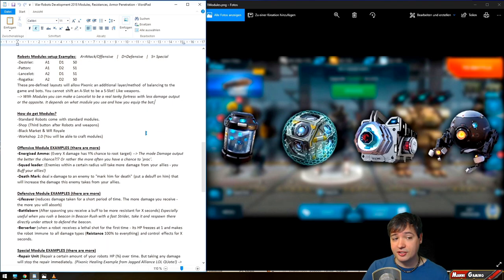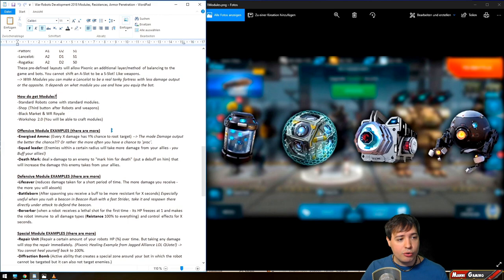How do you get modules? Standard robots come with standard modules — that's one way. There will be a shop with a third button after robots and weapons, so you can buy modules directly. There will also be the Black Market and War Robots Royale where you can get modules, with varying rarities. And the Workshop 2.0 will allow you to craft modules directly, the same way you craft Haichi components.